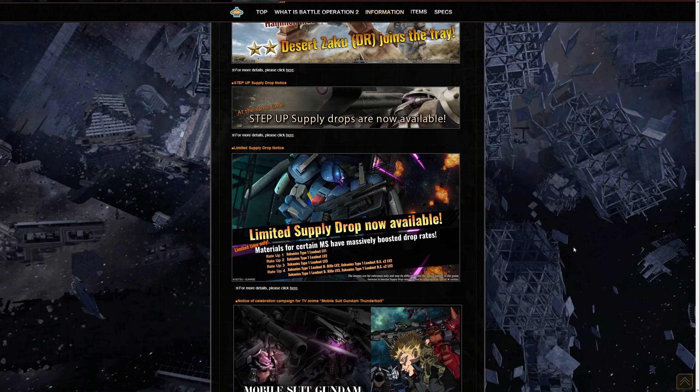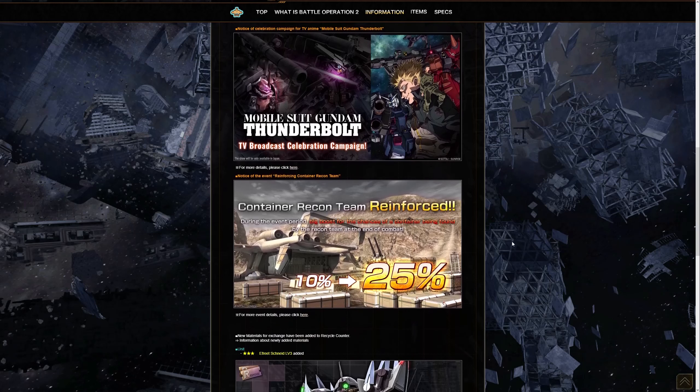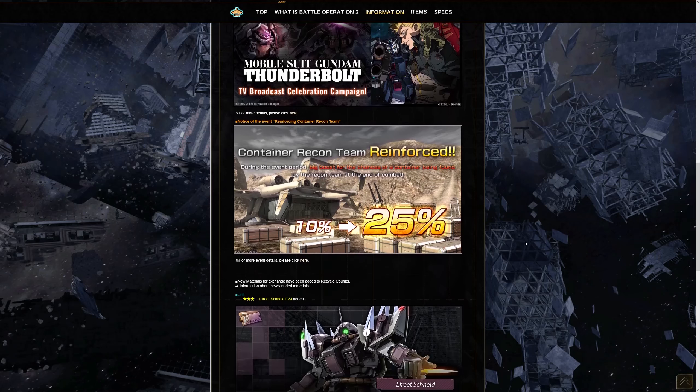We also have a special celebration campaign for the level suit Gundam Thunderbolt PB broadcast celebration, which we'll get into in a bit. They're also doing an event for the recon crates, increasing the chance of getting a container during a match from 10 percent all the way up to 25 percent, which is pretty cool. You get some free tokens, free suits, free parts — definitely a cool thing.